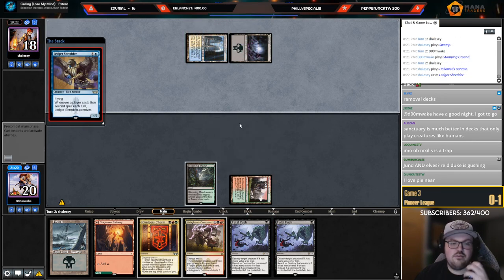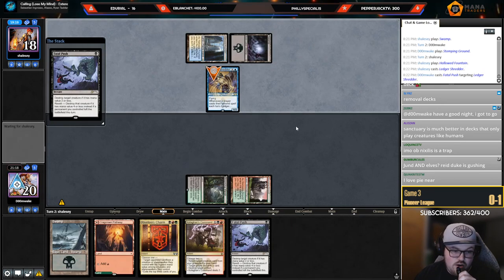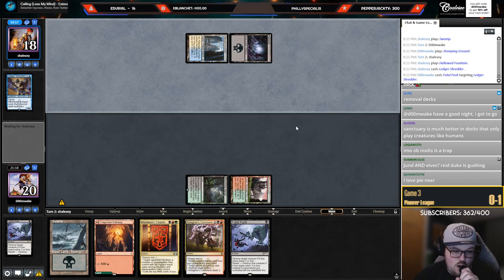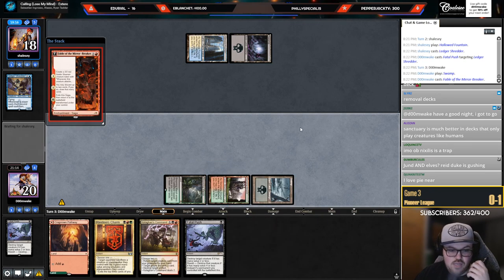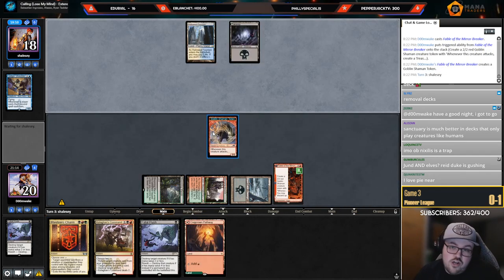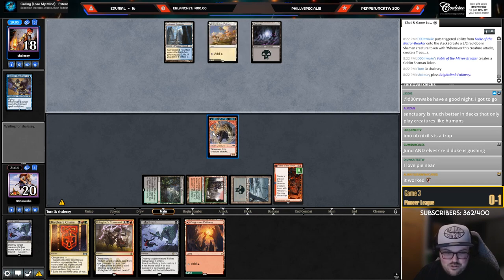Yes! Thank you for letting me use my mana in an efficient manner. Now let's draw Fable. It is simply too easy, chat. What's the next card I want to draw — probably Thoughtseize. It always works, I'm very good at calling the top card of my deck, almost every time.